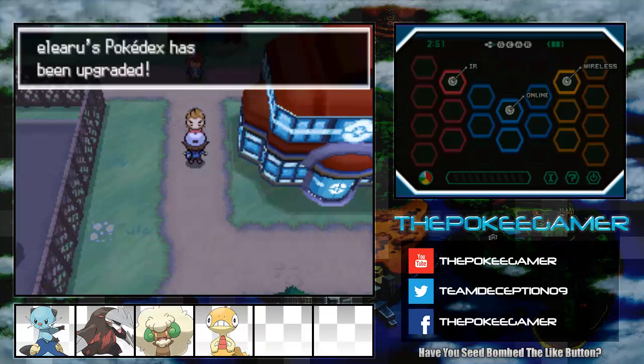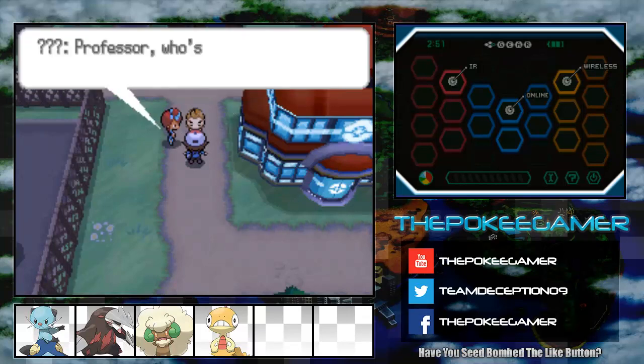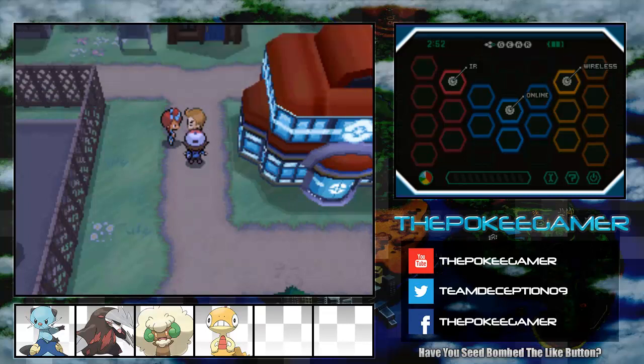So this is kind of like Juniper Senior. And this chick is Skyla, and she is the gym leader of the city.